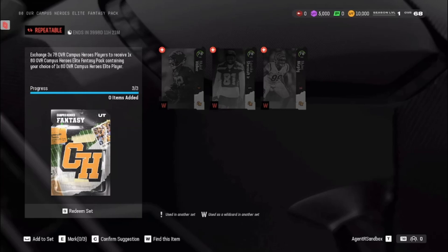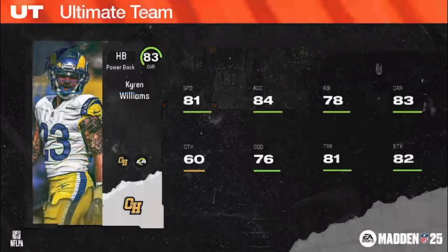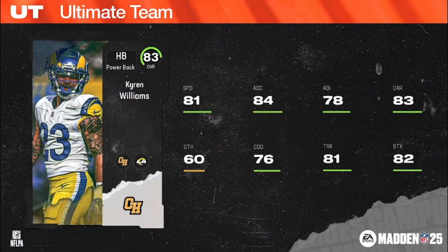Campus Heroes 83 overalls — let's go! Kyron Williams, Fighting Irish, 5'9", 202, power halfback, Rams chems, 2022 fifth rounder. Fun fact: Kyron Williams' senior year of high school at St. John Vianney in St. Louis, he had 2,700 all-purpose yards and 40 touchdowns. Would not want to be the linebacker trying to tackle Kyron Williams in Missouri back in the day.